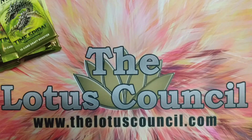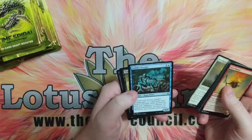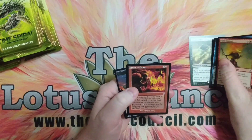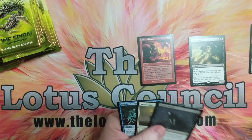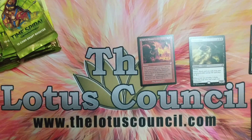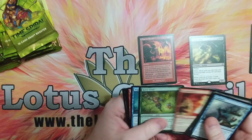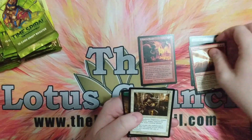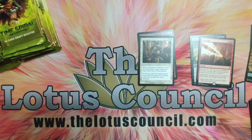So this was the first of those remastered sets. Pretty good set. We got a Tomb Stalker and a Past in Flames with the Night Token. Lightning Axe is very playable. We got a Reiterate and a Stone Horned Dignitary. This was a really, really big hit of a set. I absolutely loved it.